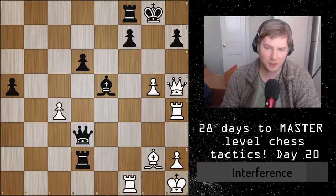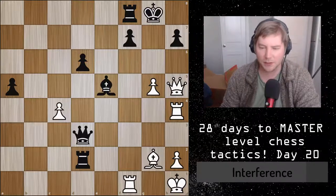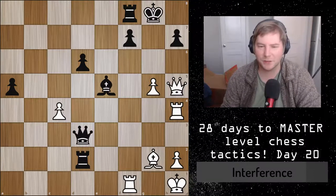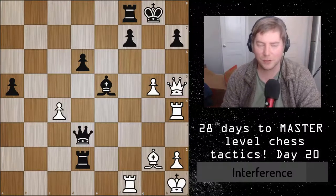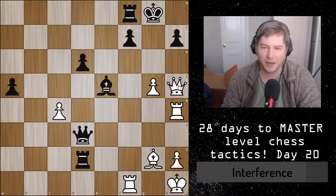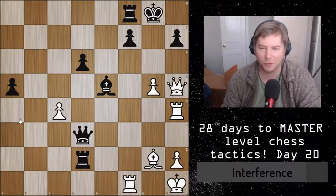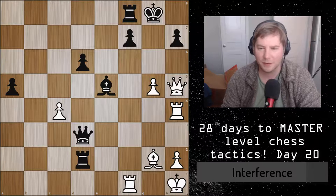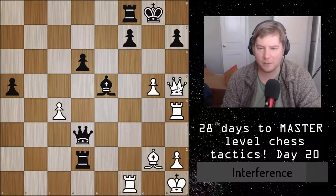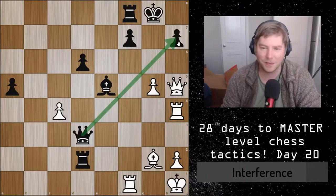I'm going to give you two positions. In this first position it's white to move — you can pause the video now. The material is otherwise equal; white is down a pawn but the position of white is much more active, which makes up for that pawn. If black just tried to run the pawn down the board it wouldn't really accomplish anything. White is simply trying to mate the black king and it looks like white wants to interfere somehow with this diagonal.